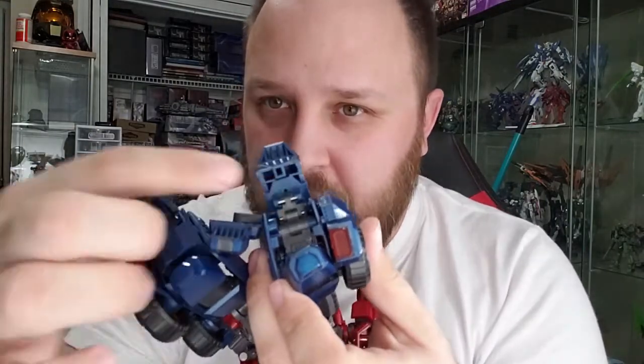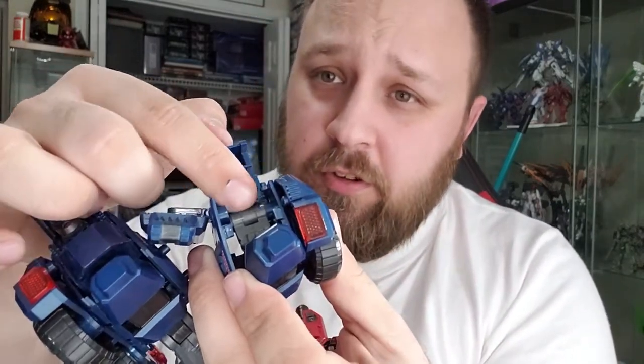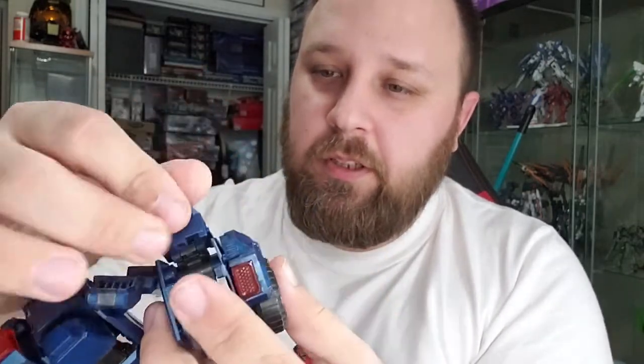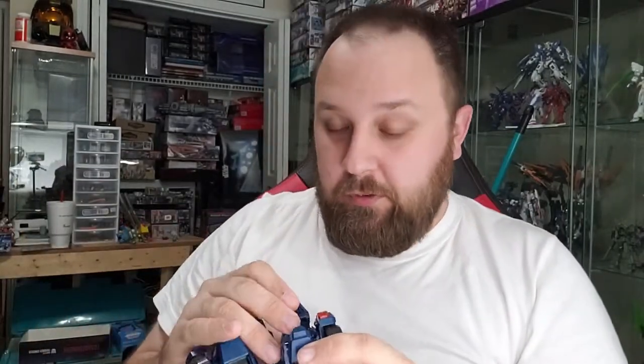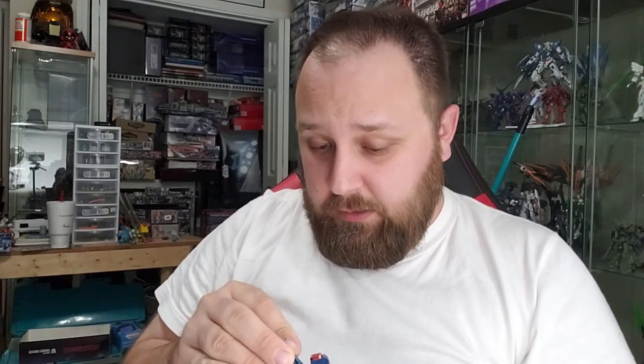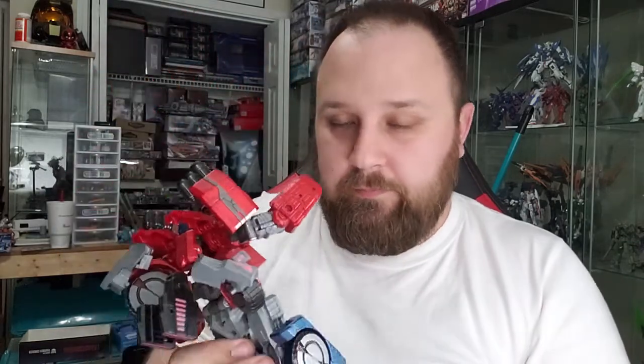So the main key to doing that transformation — you've got basically a triple hinge set up in here. Hinge, hinge, big swivel part here. The foot and this back armor, which is usually the back of the leg or becomes the thrusters for the back of the truck mode, those have to swivel kind of around each other through the core of the leg. Until you have all those hinges in the right spot to do that, it gets pretty difficult.